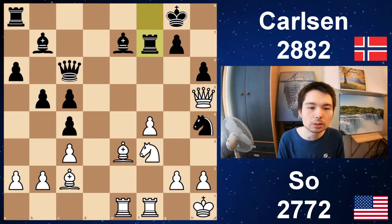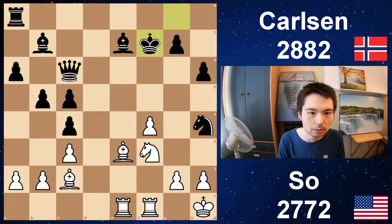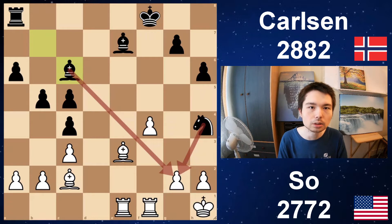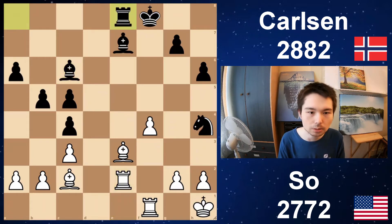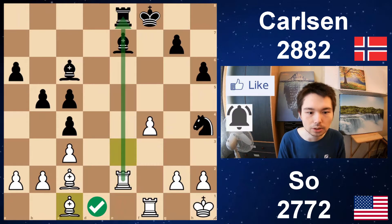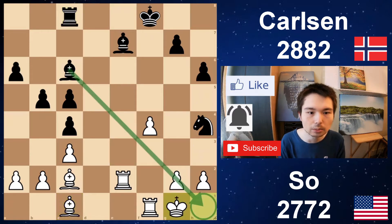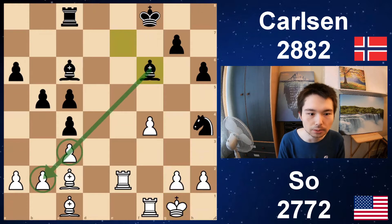White now crashes through in style with queen takes f7. Take, knight e5 check, king moves, take, take. White is a rook for a minor piece up. Bishop and knight attack the pawn, so let's defend it with rook e2. Rook e8, bishop back to c1 — a cool move. The bishop just retreats all the way back. Now the rook is active on e5 as well. Rook c8, king g1 — getting off the diagonal. Bishop f6.